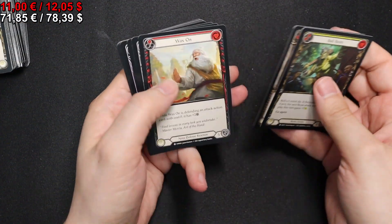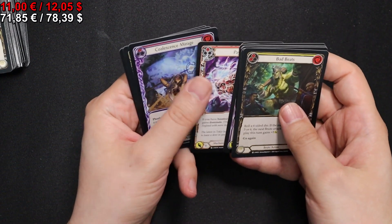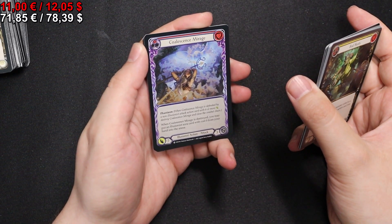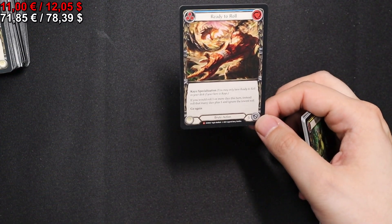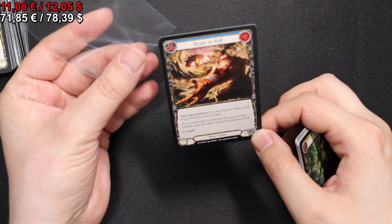In the next pack we have Wax On, Fatigue Shot, another Payload in red. We have a Red Coalescence Mirage for our Rainbow Foil, a Potion of Déjà Vu and a Ready to Roll Majestic. Pretty nice.